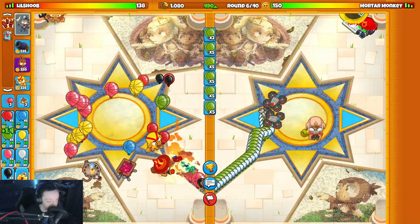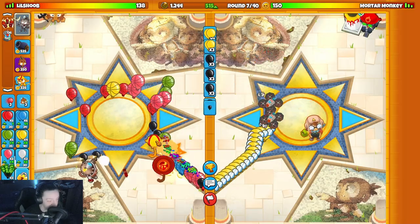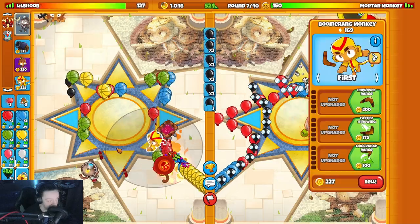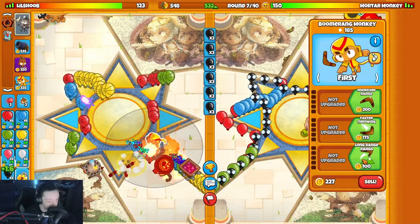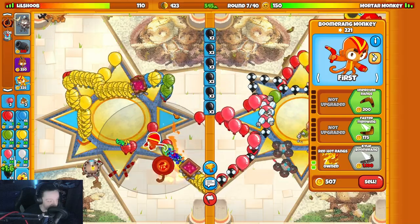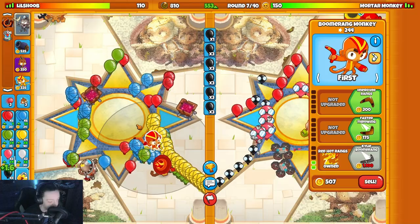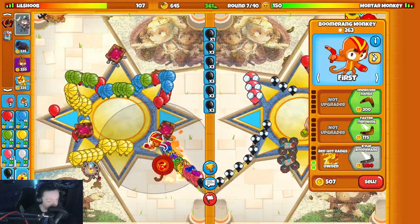Not really bothering him though. I don't think yellows will bother him either. I think I might start going for upgrades here. Now I'll get my boomerang up. Goal is a Kylie boomerang and a necromancer for defense. He's really trying to hurt me over here though - like please chill.